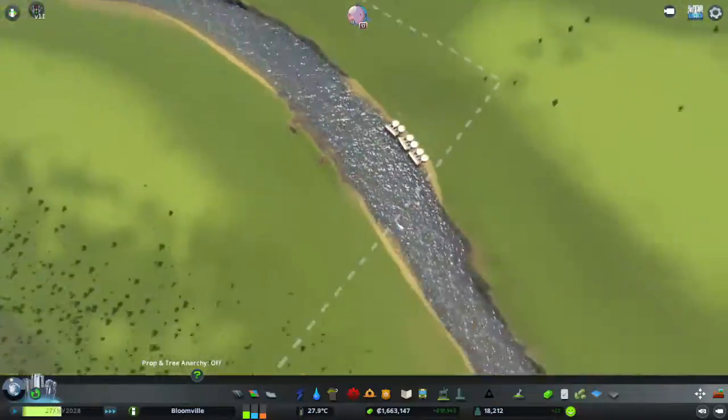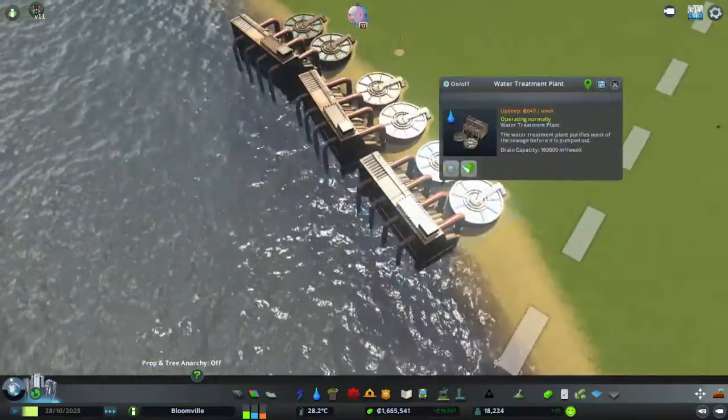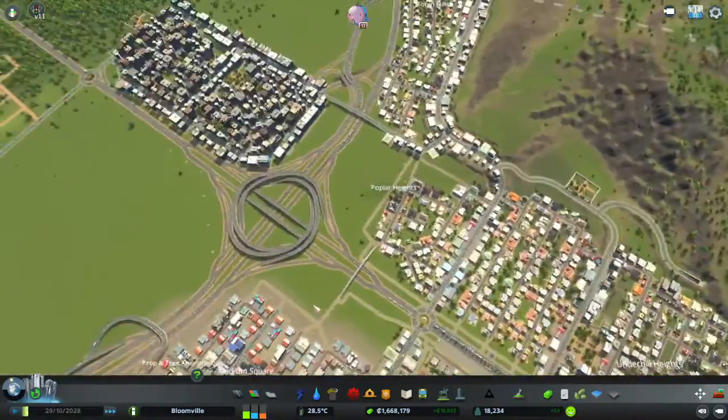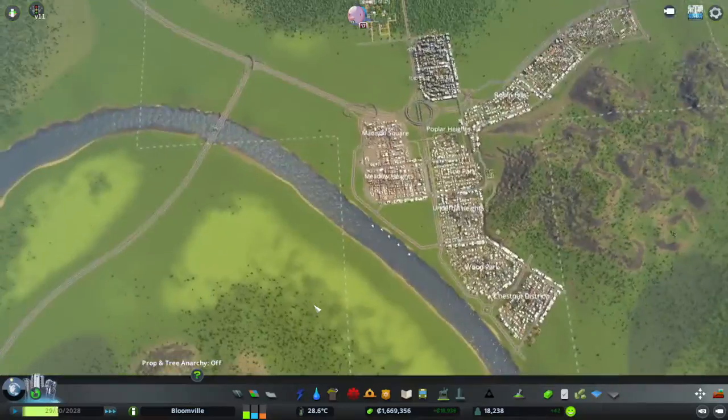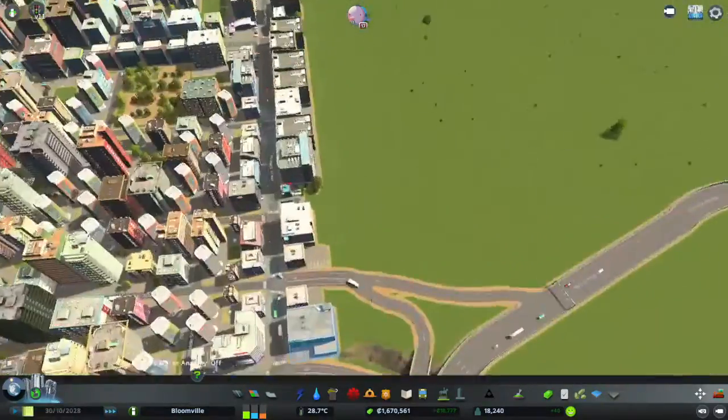And we also replaced the sewage outlet pipes with these more efficient ones, which are also cleaner. And our city looks like a tea now. That's all we did, I guess.